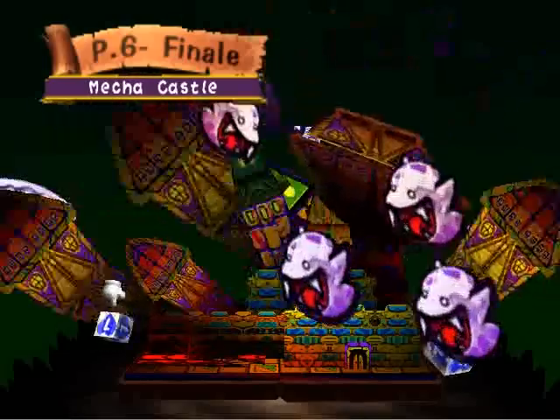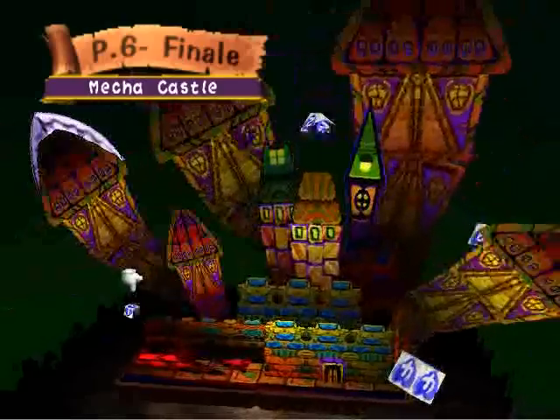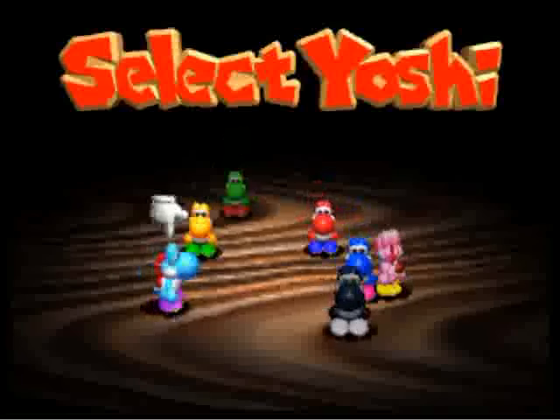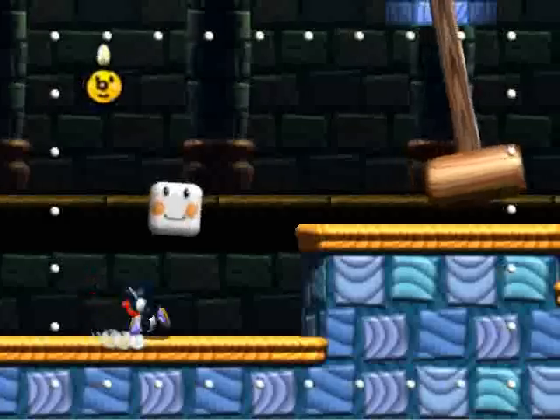Hello everyone and welcome back to Let's Play Yoshi's Story. Today we're doing Mecha Castle on page 6. Gonna be doing things a little differently this time. Instead of the green Yoshi, I'm going with the black one. I wouldn't normally use him, but he's practically necessary for all 30 melons on this stage.